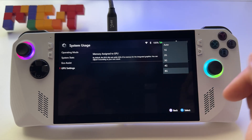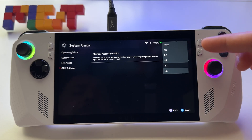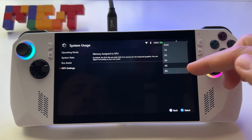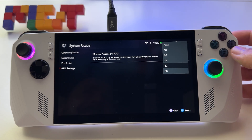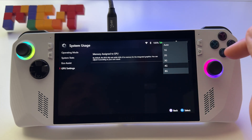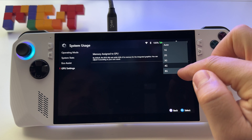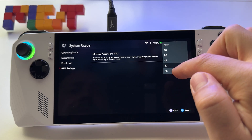Here you have the possibility to assign to your GPU values from one to eight gigabytes. As you know, compared with Steam Deck — on Steam Deck you have a maximum of four gigabytes that you can allocate — here you can go up to eight gigabytes for your video RAM memory.